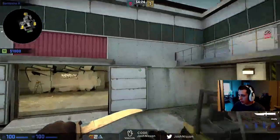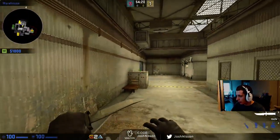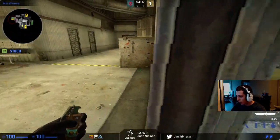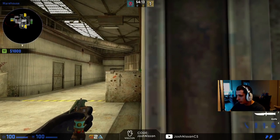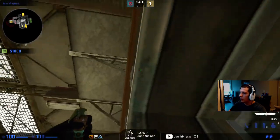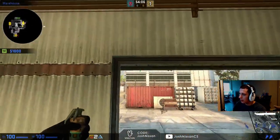So, at A main, if we just take a quick look at it, what we'll notice is that there's this garage opening. A good pop flash will be one that explodes just outside the opening, which will get anyone at this right angle. But also, we'll want it to go as high as possible to get anyone who's in the back behind the box and everything like that.